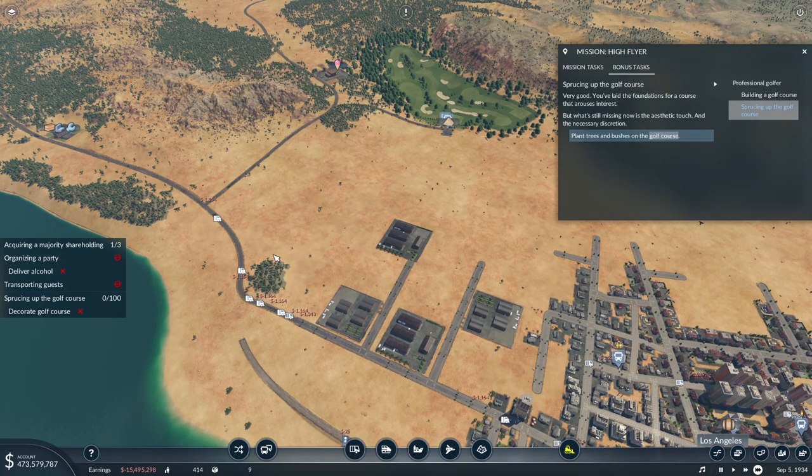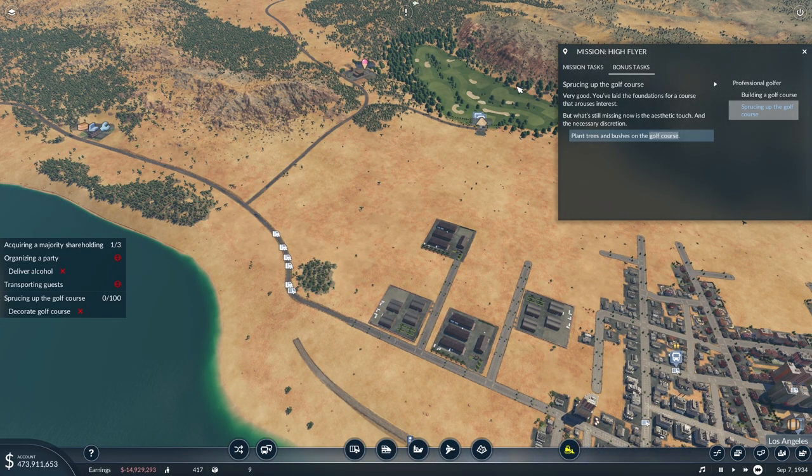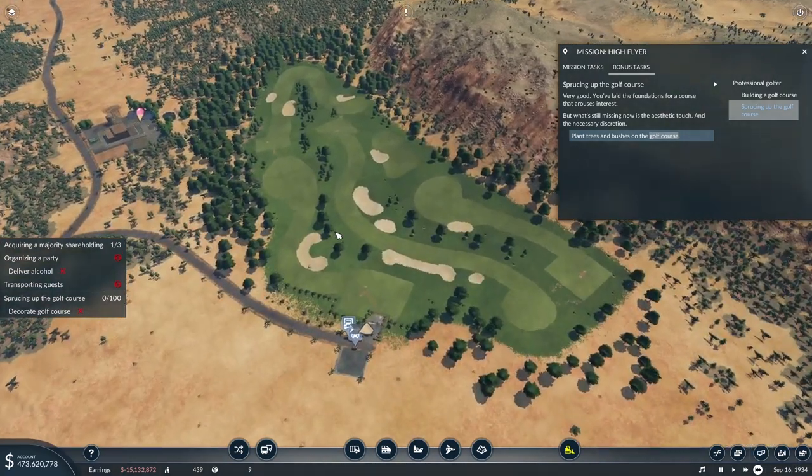And back I am. So I was kind of getting worried that things were actually not matching up when I delivered my first bags of sand to the golf course and nothing actually happened. Then I bought another four trucks to start delivering more to the golf course, and now it just magically actually worked. I'm not quite sure what happened there. But with that out of the way, we've got a new kind of task for the golf course.